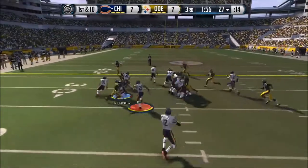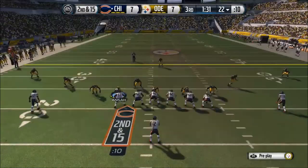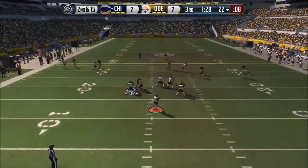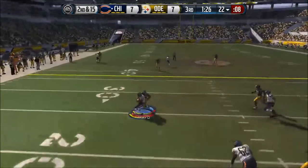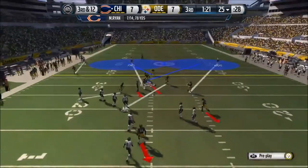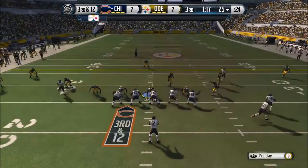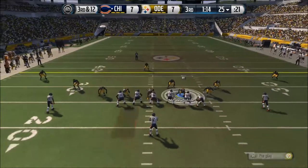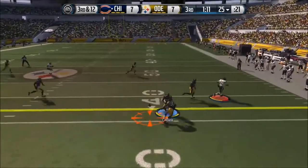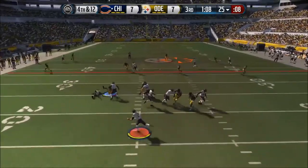He's got the ball on offense. Matt Forte — he's not going anywhere. Junior Galette wraps him up. You can see Desmond Bishop, Ezekiel Ansah, and Gerard Mayo — Gerard Mayo is the only one of those three still starting on my team. Galette is still starting, McDonald is not. Brandon Carr drops the pick — he's still starting. My offense is the main thing that's changed.